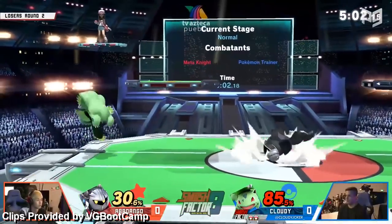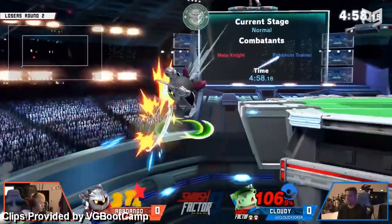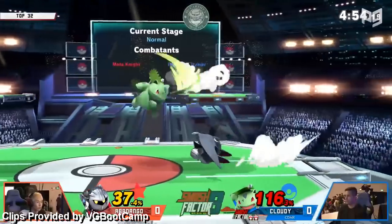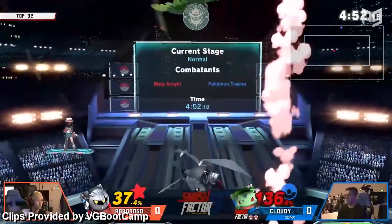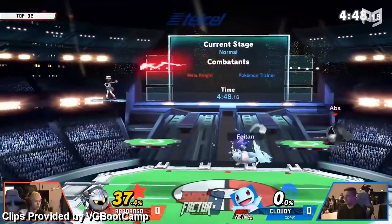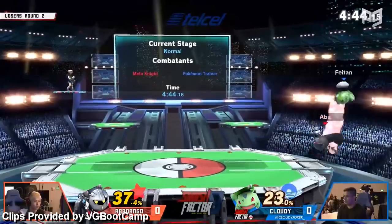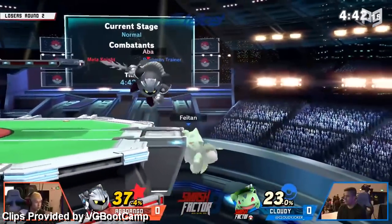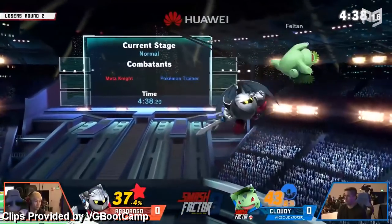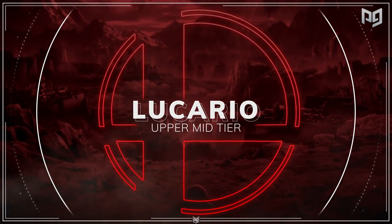Speaking of classic Nintendo characters, here's Meta Knight. Meta Knight was looking very hot in the early meta with really cool ladder combos leading to early kills. Now he gets outboxed by other disjointed characters and struggles against zoning. He has a good off-stage and combo game, but other characters have good off-stage and combo games too, and they do more damage and kill earlier than Meta Knight.